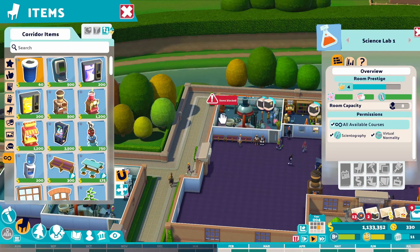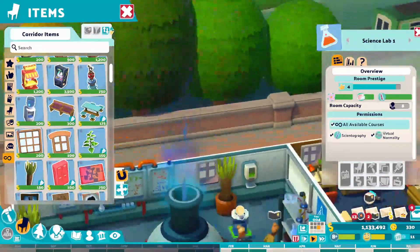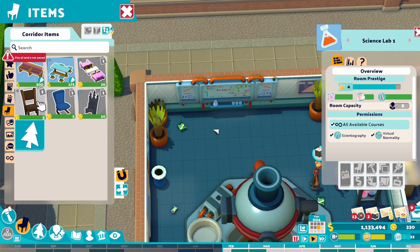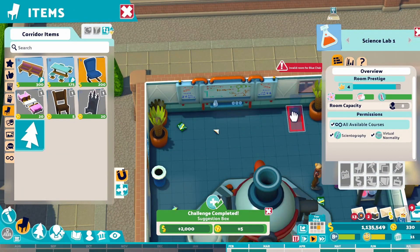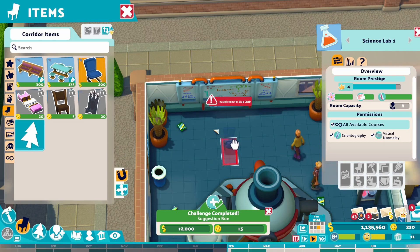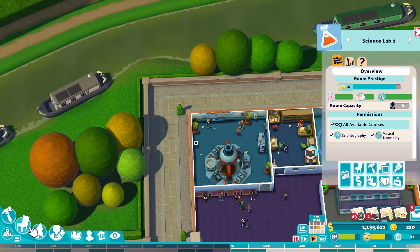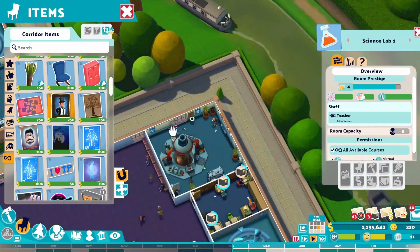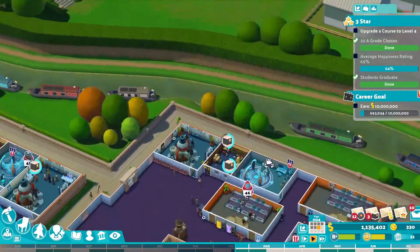Prestige - we're running out of space in here. I don't think we're going to get this up to the required prestige level. Actually that hand sanitizer went up quite a bit! A bin - you can always use a bin. We're so close. Probably a chair or something - it's a shame this can't go further up to the wall. A blue chair? Invalid room for blue chair - what, people don't want to sit down? That was a waste of kudos. A poster of some posh person - excellent, there we go. We now have a five-star science room!